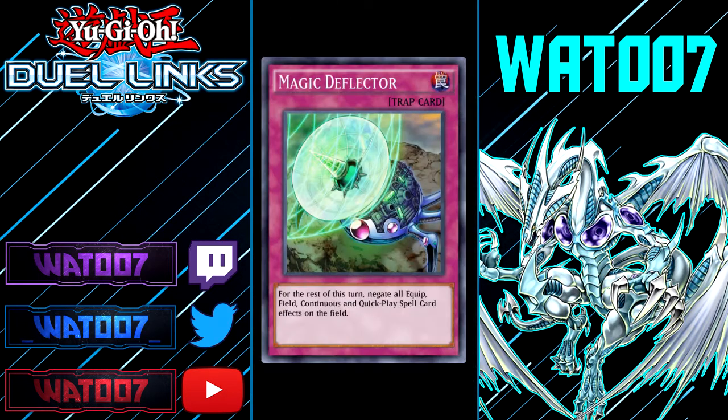So first of all, we have a copy of Magic Deflector — at least this is one of the new cards that's just been added. It's a trap card, and the effect is: for the rest of this turn, negate all equip, field, continuous, and quick play spell card effects on the field. So this is a temporary stop on all of those spells on the field. Very nice. This card's pretty cool. I feel like this could be really useful in certain situations, but I just don't see much people playing it — but it is a really cool card.